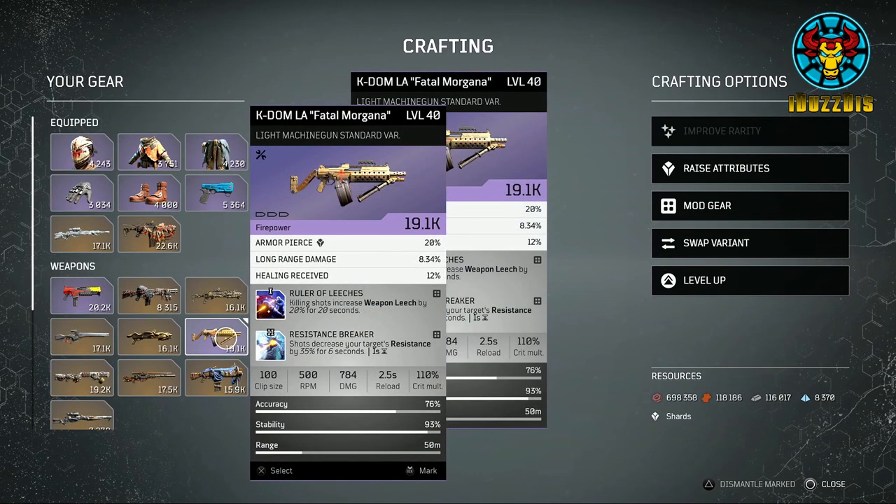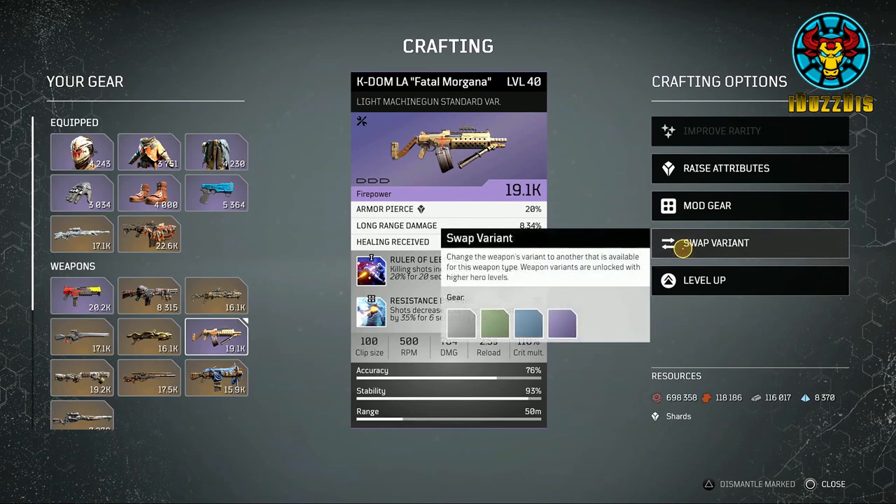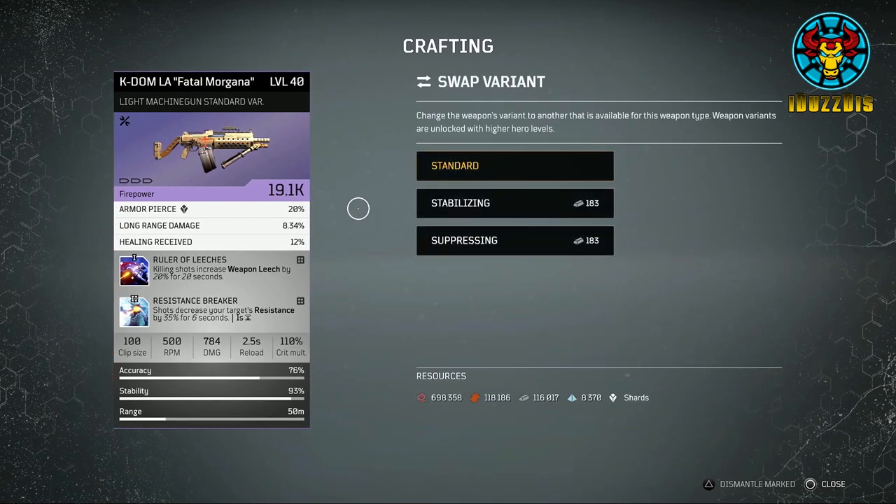As for light machine guns, the firing mode does not change but more so how it handles. Standard variants seem more like a middle ground with moderate clip size and moderate handling. The stabilizing variant is more of a laser beam variant, allowing you to stay on target longer but with less damage and clip size. The suppressing variant is like a ramble variant — just hold the trigger down and keep the enemies behind cover so your teammates can flank them, so more so a team variant.